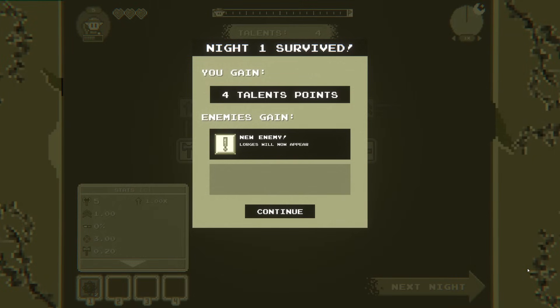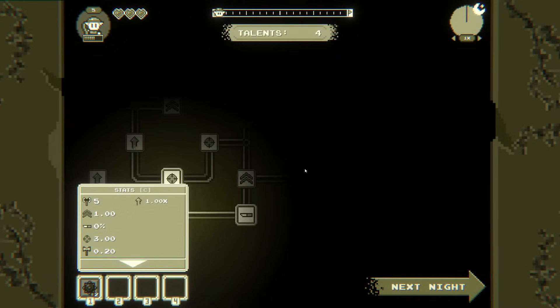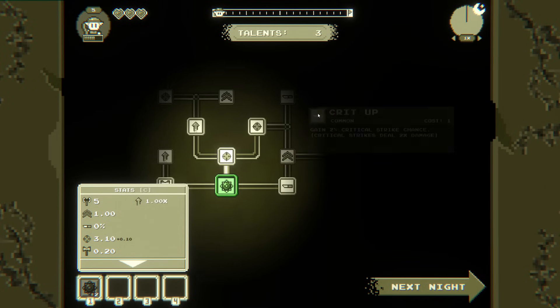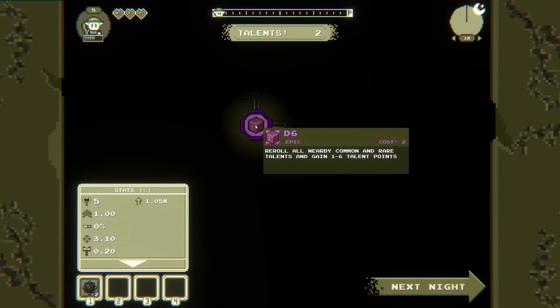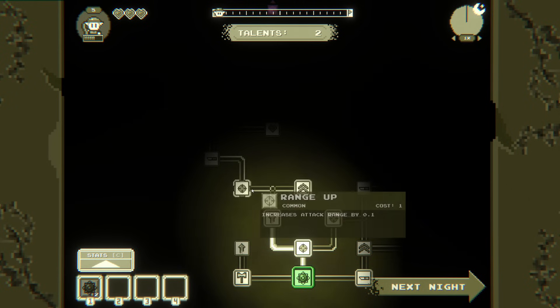Noteworthy difficulty increase for sure. Four talent points, Lorgias will now appear. We've got our completely random talent tree. We could get an attack range up, crit chance. Let's move up this way so we get a little bit of range, a little bit of experience gain. Reroll all nearby common and rare talents and get some talent points — that's going to be on any class, good to know.